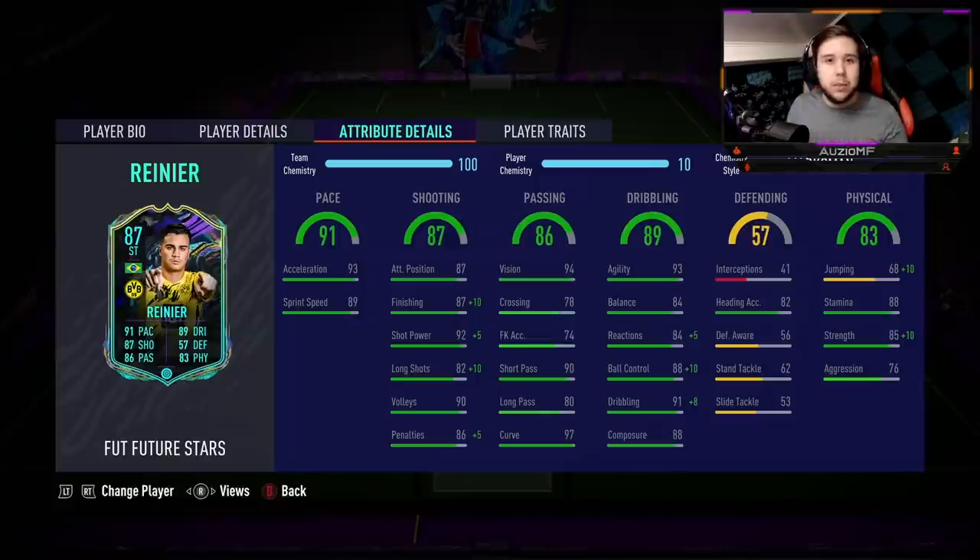So we have switched it to the Marksman chem style now. I'm going to see the difference when it comes down to the dribbling. Hopefully he does actually feel better on the ball. Because with the Hunter chem style, he feels good, it's just not on an insane level. Maybe that Marksman chem style can push him to that insane level, but he obviously loses the plus 5 to his attacking positioning and loses that 99 acceleration and 99 sprint speed which he had with the Hunter chem style.